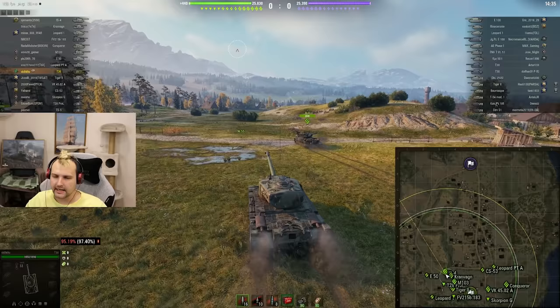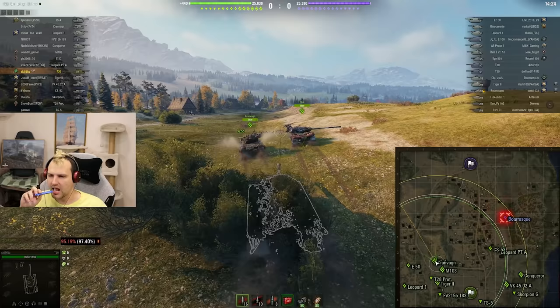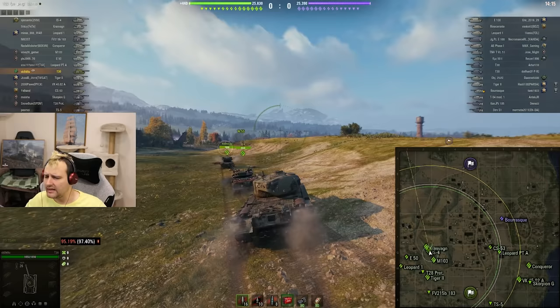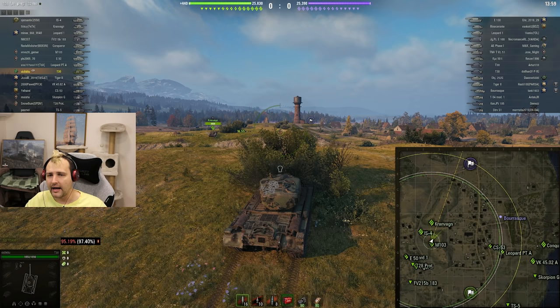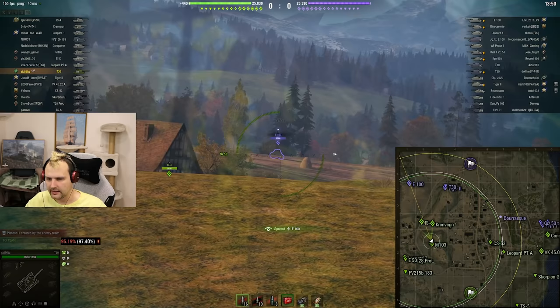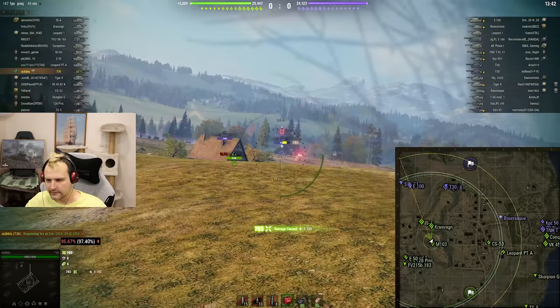We have round number two and we are fighting against tier 10 and tier 8, so we are middle tier here — that's nice. I am trying to figure out how to start this game and I think we are going to go standard. I have my standard openings for every game. The standard opening on Murovanka is to take this position, the main reason being that we can shoot that position over there and also that position over there as well. Very important thing.